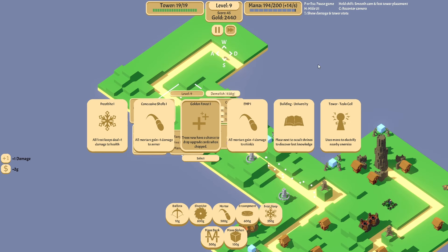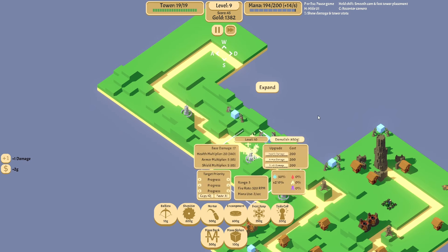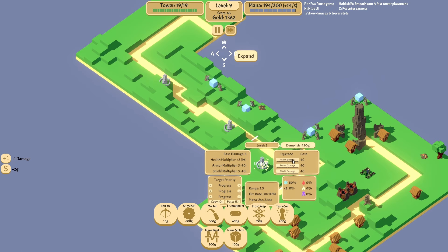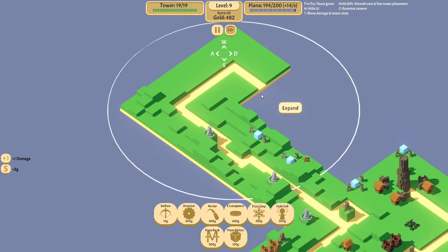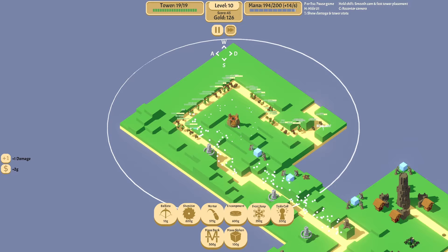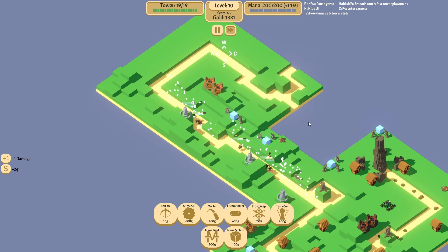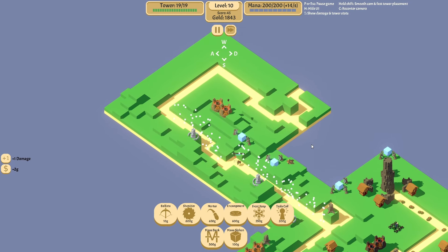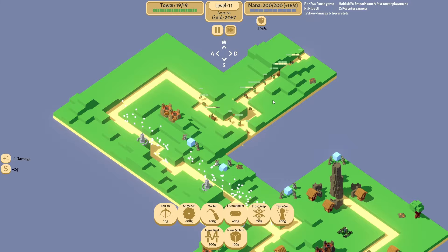I need to get the Poison Sprayer or the Tesla Coil — that'll work. Get him up to 20, and this one to 20 as well. I think we could use a couple more Mortars, just to help with this armor. Sorcery? Yeah, we'll take Sorcery, so the Mana Banks will help out late game.